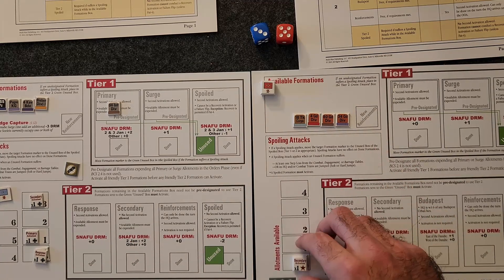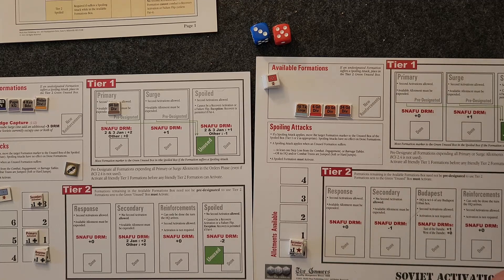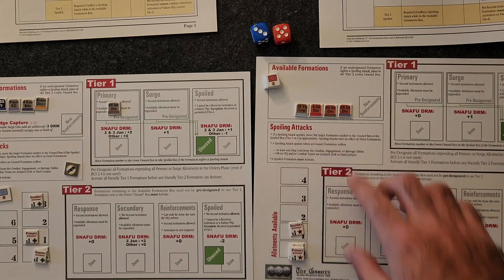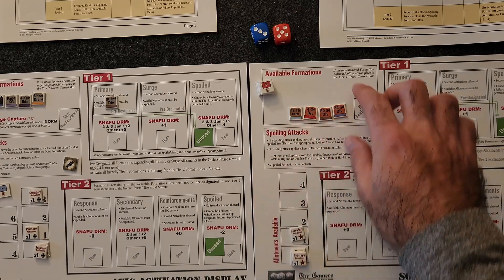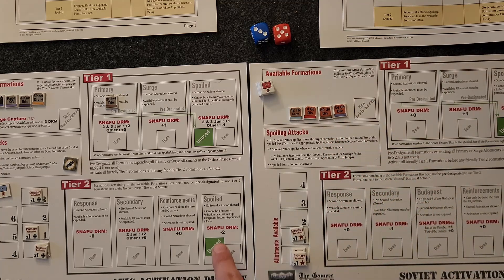On the Soviet side we have one secondary allotment, so we move this up to one and we do not have to pre-allot them. I can already tell you that these are probably the divisions that are going to be attacked, who are going to go to the spoiled box, and we'll have to make a spoiled activation.